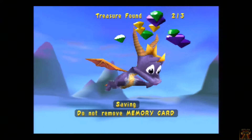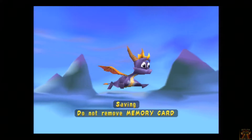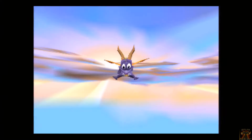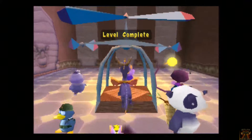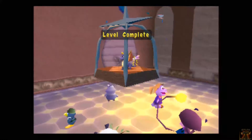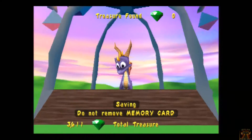We got everything we can get here. We're missing 89 gems — we're missing 100 and I always think there's 400, not 500. Let's head on over to the Whirlygig and go to Evening Lake, which is the next world. So off we go to see the wonderful Wizard of Whirlygigs, and trust me we're going to have to spend a lot of money on Moneybags here.